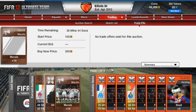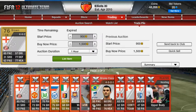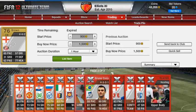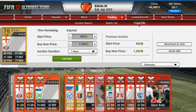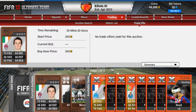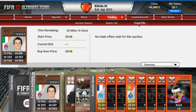Sold that one for 650. I got another fast bronze that was rated about 54 — he was rated pretty low but he had fast pace and I put him up for a lot. He's gone as well.